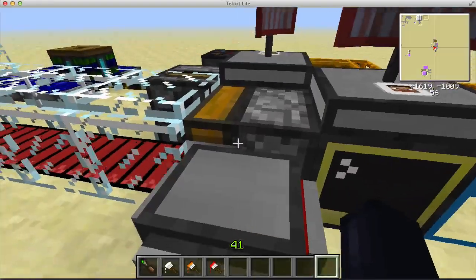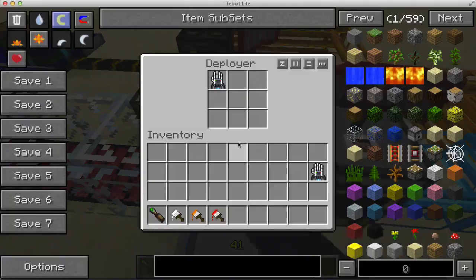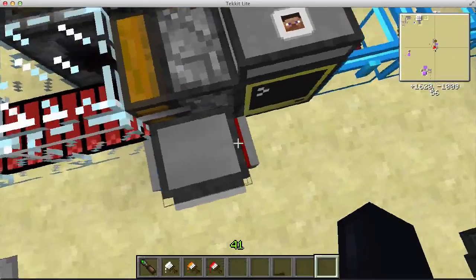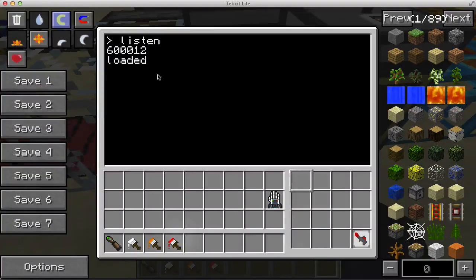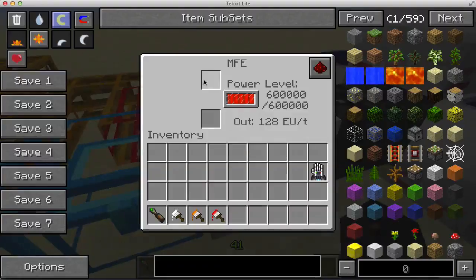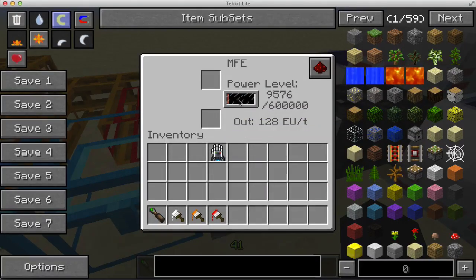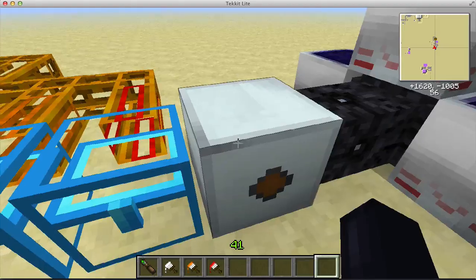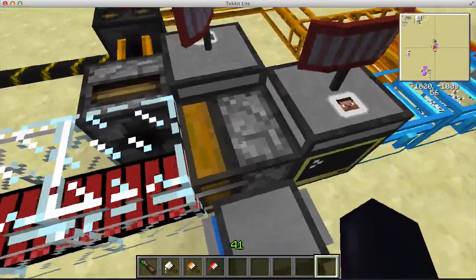To make it more automatic: after a certain number of pulses, this turtle over here is going to send a wireless signal to another turtle, which will listen and grab the glove, come over to the MFE, and drop it right there. As soon as you put something in the MFE, it gets charged with all the energy. The turtle watches until it reaches a certain energy level, meaning the glove is already powered — then it grabs it back and dumps it back in place. That's the plan.